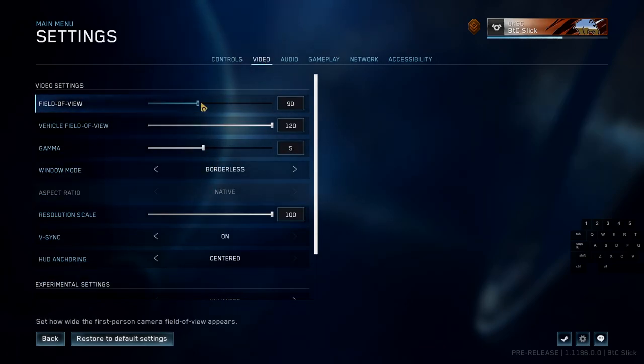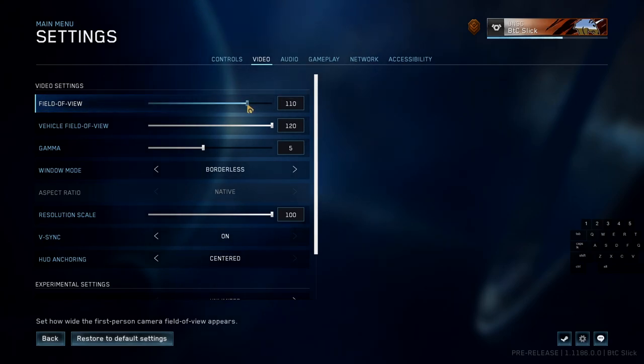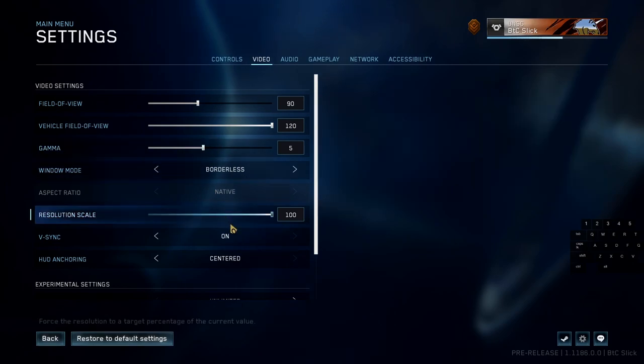If you go to the field of view setting — I know everyone's been bumping it up as high as they can. I had it at 110 for the first couple of hours and was really enjoying it, but community feedback shows that keeping it between 87 and 90 immensely reduces the reticle float issue. I'm not sure why — it's probably a bug that 343 should look into. But for now, set it down to 87 to 90 and it will make the reticle feel a lot more clean looking left to right.